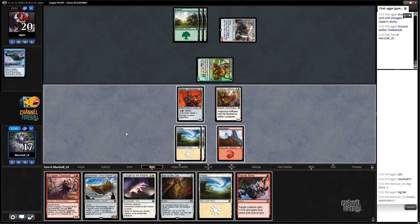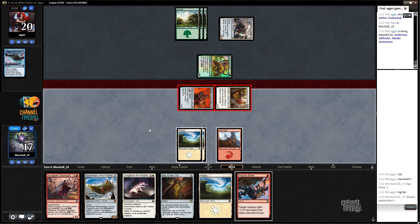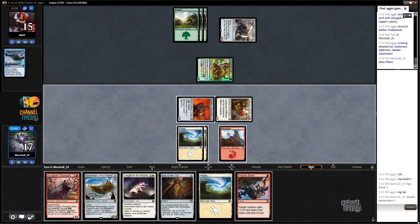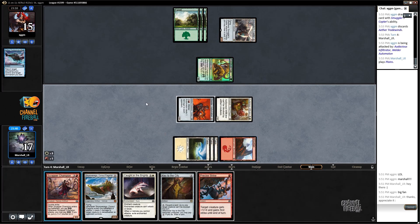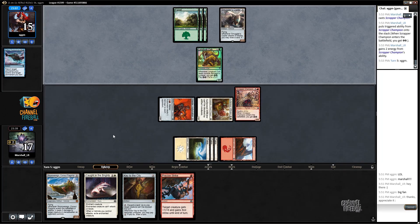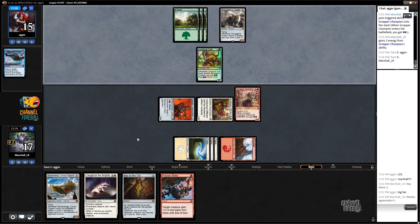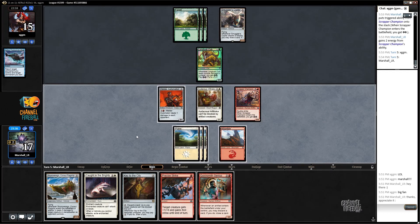We draw the spell too, so we get to hit for five here and play Scrapper Champion - what's not to like? Our opponent seems to be having issues with their mana; they haven't hit blue mana yet, so they're discarding blue cards to their Smuggler's Copter. They're going to leave it back on blocks - I like that because I've got Precise Strike.